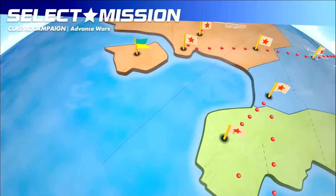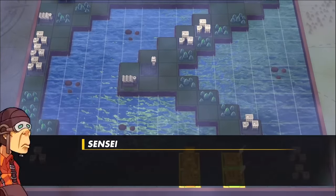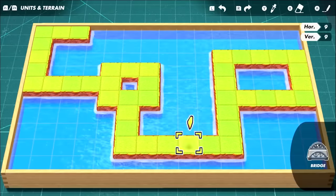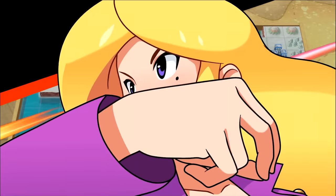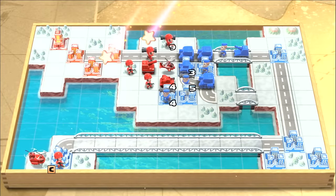My 60 hours with Reboot Camp took me through both campaigns, including alternative missions with different characters that unlocked after completing each campaign, warring with AI on a variety of unlockable maps, spending time designing my own maps, and a small taste of online multiplayer. It took 15 and 25 hours to complete each respective campaign on the classic difficulty setting, the hardest available from the start.